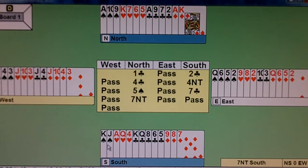South looks at his hand and realizes he has second and third round control of the spade suit, so he goes ahead and bids seven clubs. North then puts it into seven no trump.